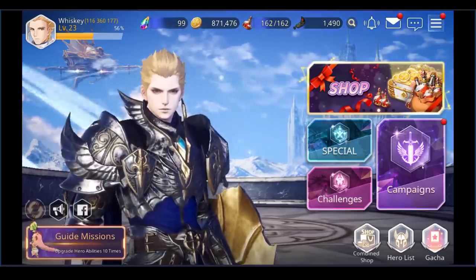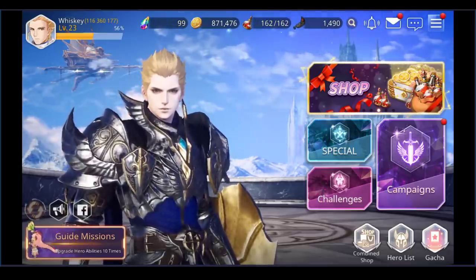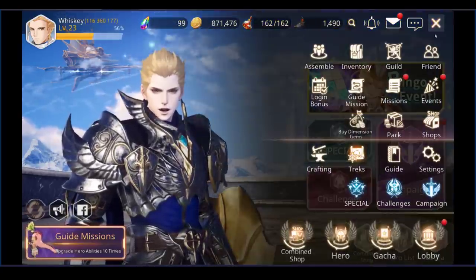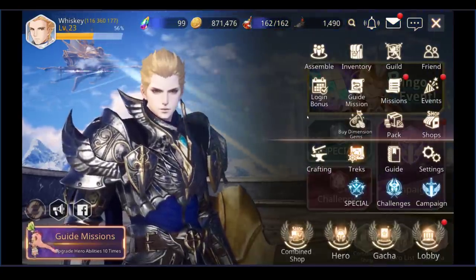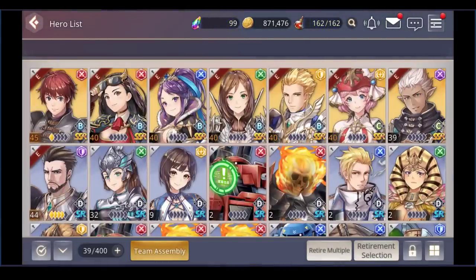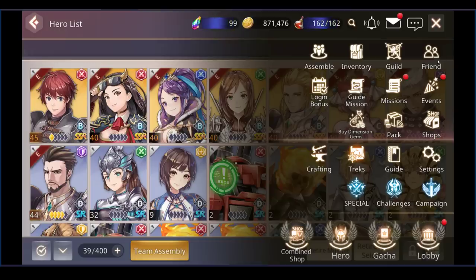From guide missions, the next thing to focus on is campaigns. There are only three real sections, and a trick I learned is you can reach them all quickly using the side button shortcut. Instead of going back to the main screen, just click the side button and select special challenges or campaign — those are really the main sections you're going to go to.